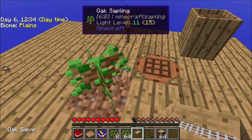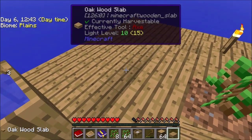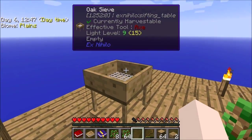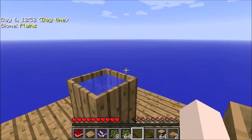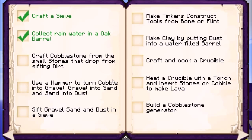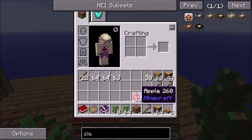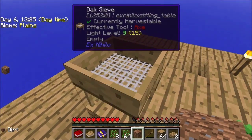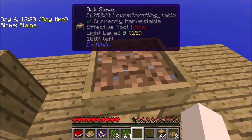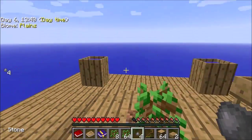It's gonna have to be somewhere somewhat in a safe location. I think we'll put it right here. So now we have done that. Let's get back on our achievement book here — we have done that one. So we need to craft a cobblestone from the small stones that drop from sifting dirt. We need more dirt, and we want to save one of these for the other tree eventually. We need the stone balls too. We got four — great. Now we don't have to waste that one.